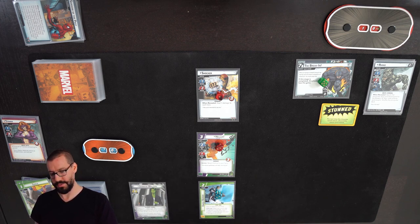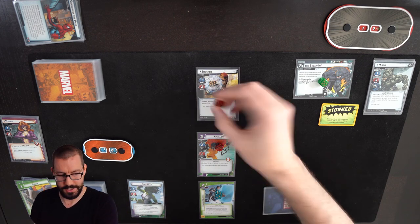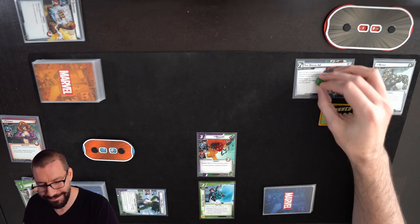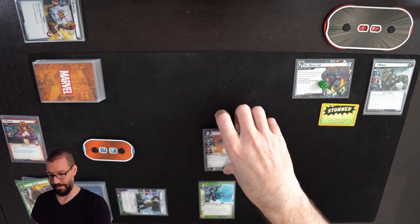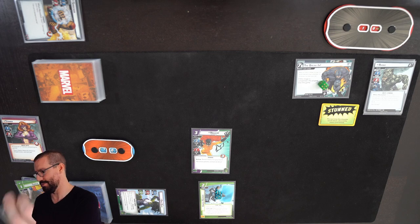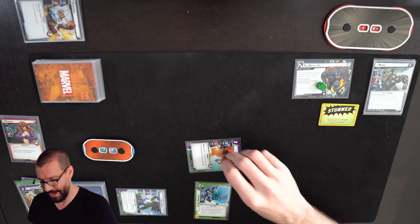So what we're going to do is flip into She-Hulk. 2 damage clears out Shocker. Fort again for 1. I have to bring Hellcat back to my hand and play her one more time — discarding Gamma Slam, which is not super useful right now — getting Hellcat back into play. Exhaust her immediately, take 2 of that threat off.